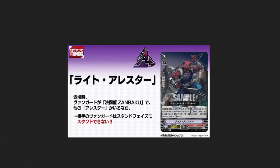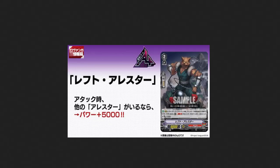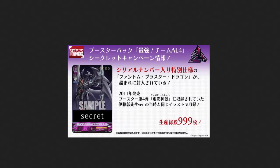Then we have Left Arrestor. When it attacks, if you have another Arrestor rear guard, cost soul blast one - during your turn this gets 5k power. Not great, but it does mitigate and it does work well with the other two cards.